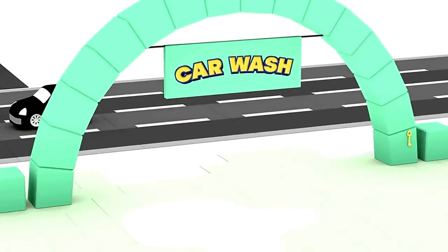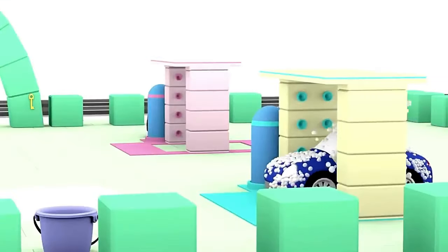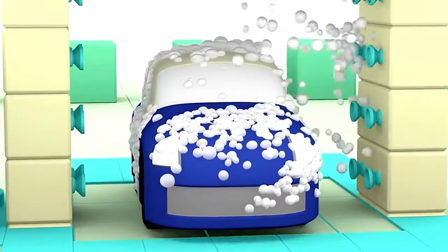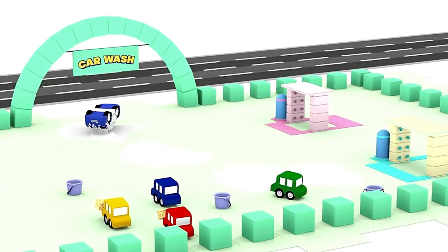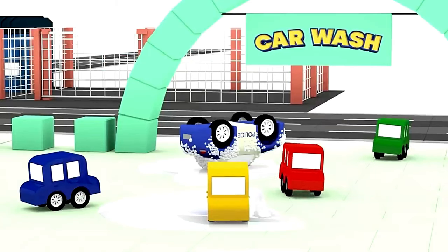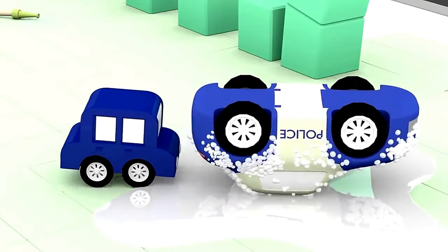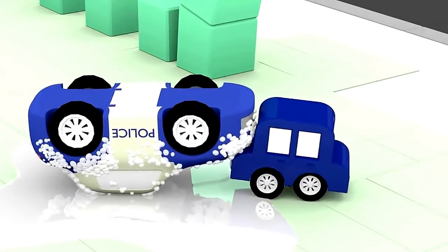Uh oh — that black car saw the key. I think he is going to take the key to steal the gold. Yes, he took it. Did the police car see? Yes, but he cannot drive — his tires are wet and soapy and he slipped over. Help me, says the police car. The blue car is trying to turn the police car over, but the police car is too slippery.